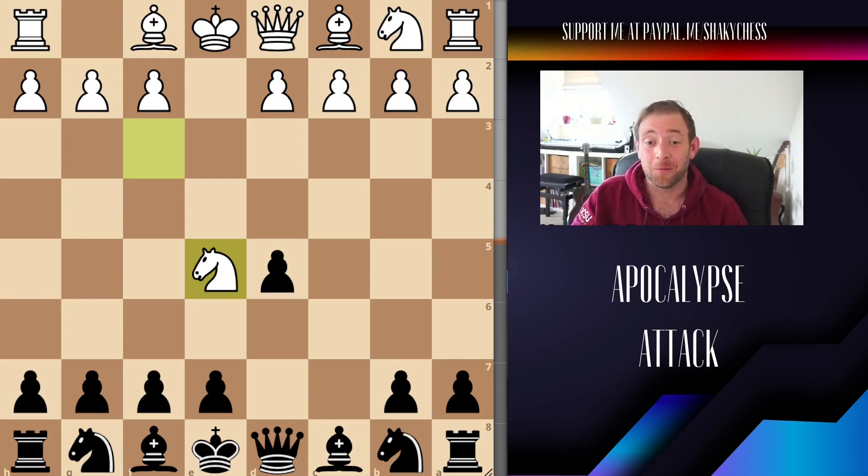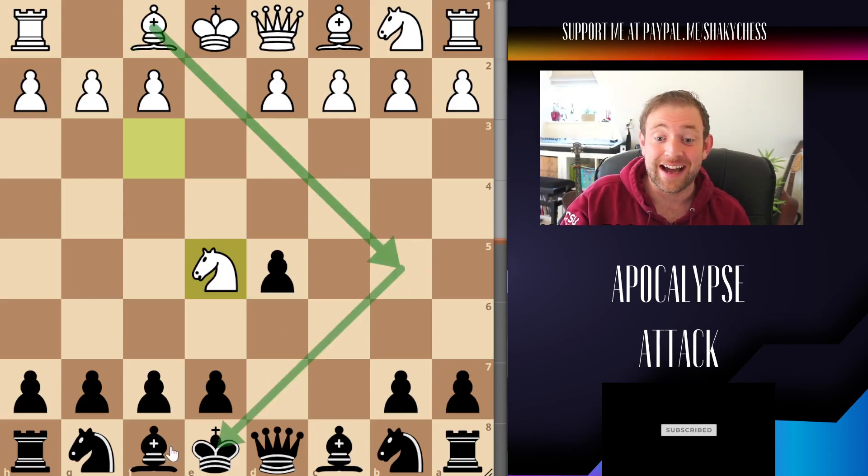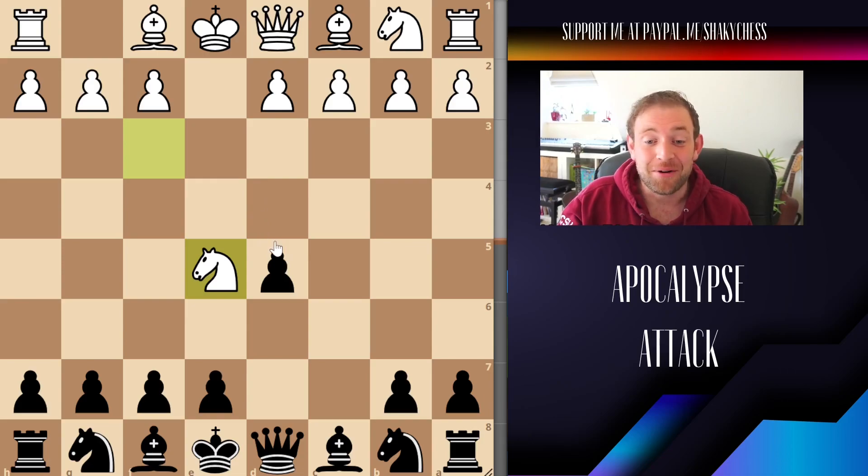It gets a little bit wild. White has some really good options if we aren't careful. Just thought it'd be fun having a quick look at it. The right move for us is going to be either pushing the A6 or getting out the knight to C6. The main reason is this diagonal here is a big weakness for us at the moment. But we'll have a look at that at the end — let's first look at making the wrong move.